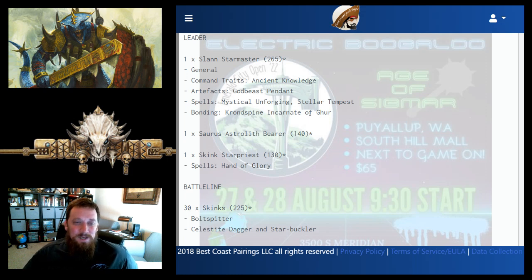Spells are Mystical Unforging and Stellar Tempest. Mystical Unforging used to be critical when Amulet of Destiny was everywhere — now it's more of a 'by the way I can remove your artifact' option, which is tricky since you need to do some damage and roll a five-up. It doesn't happen all that often, but Stellar Tempest is great for killing off hordes.